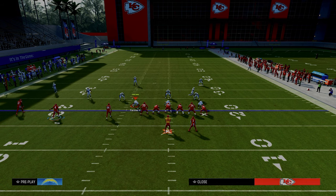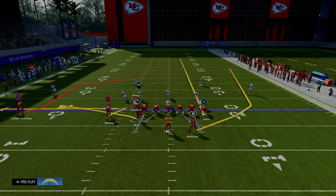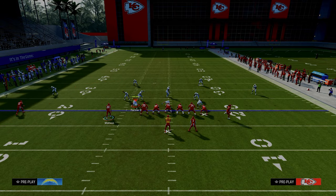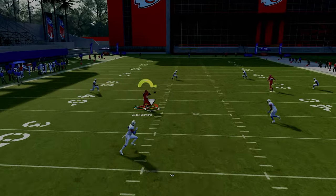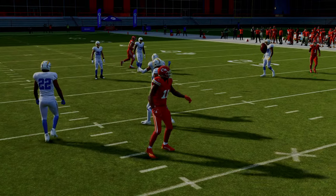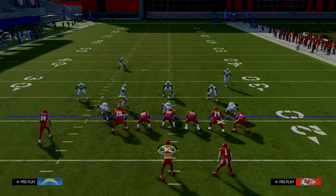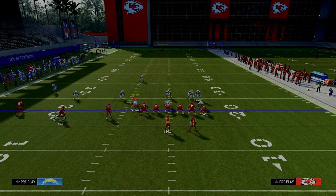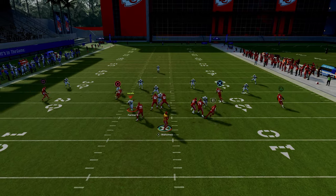First, I want to show this route specifically against zone. When he cuts to the inside, you're going to throw it. What you're going to see is this zig route is going to pull the yellow zone defenders down, and it's going to create a window where you can throw it in behind the yellow zone defenders and the curl flat defenders. This is one of the only post routes in the game that allows you to throw it in this window consistently against every coverage, regardless of different adjustments.